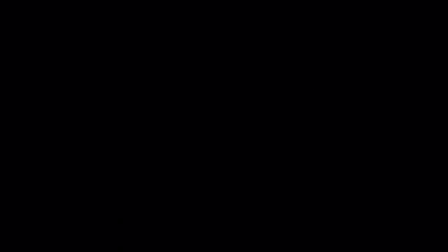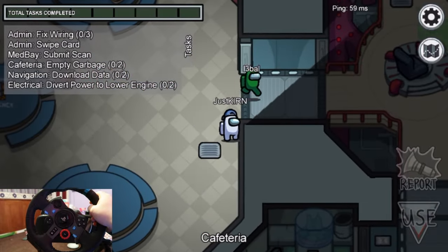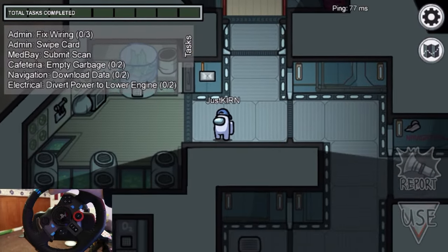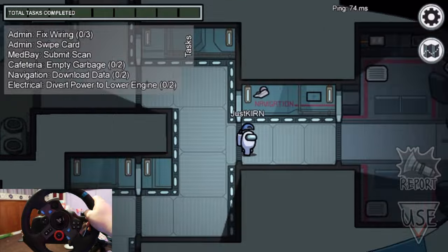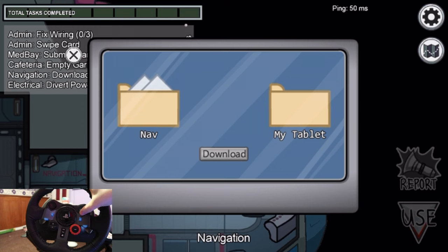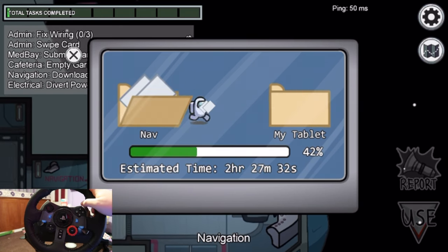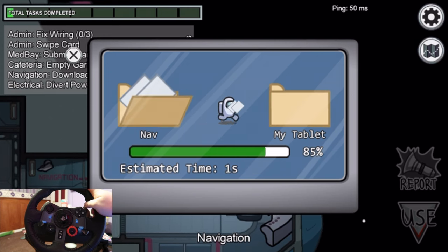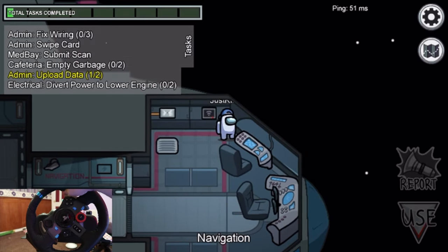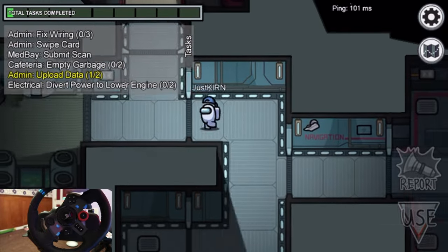We're living the crewmate life again. This time we're going to try and complete a task, because I don't know how to do it with the steering wheel. I think it is possible with the controls we went through at the beginning. We're going to try this download — use, use again, that activates the download. And we've done a task! We've managed to do a task with a steering wheel in Among Us. Who knew that was possible?